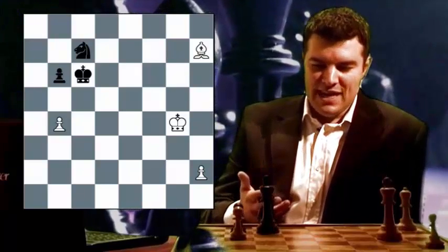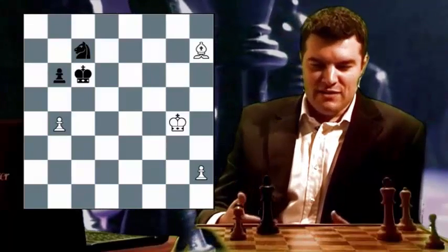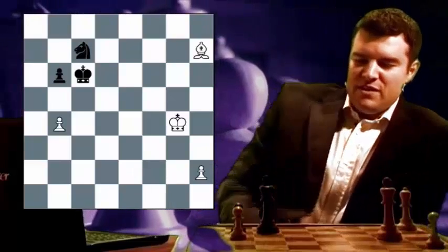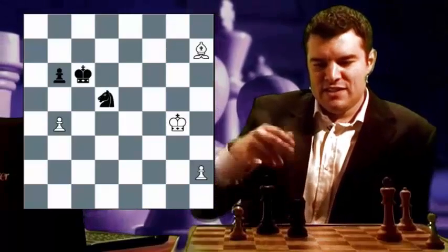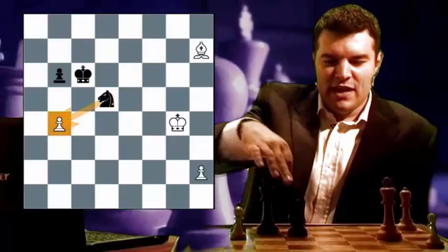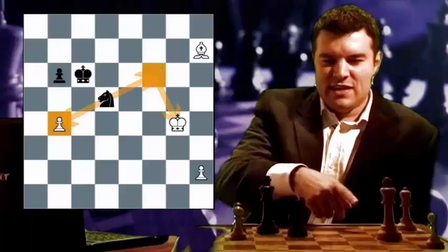Let's first of all consider some options that black might play in this position if he had no idea of endgame technique and how he might try to defend this ending. My first thought here would be to go after the B4 pawn, so the most obvious move for black is to play knight to D5. By playing knight to D5, black both attacks white's B4 pawn and also threatens knight to F6 check, forking white's king and white's bishop.